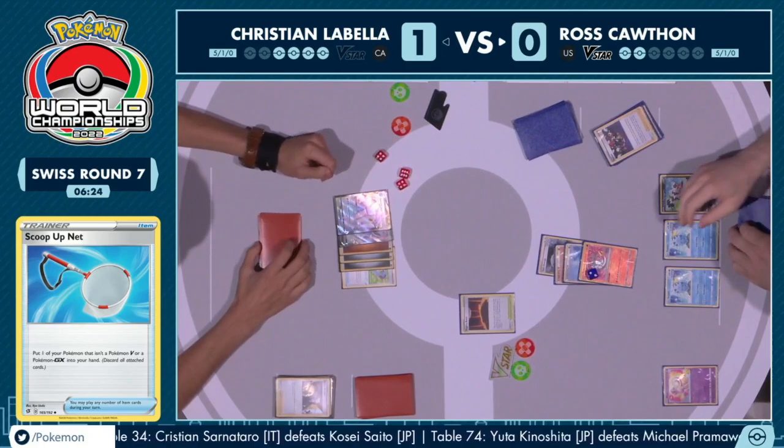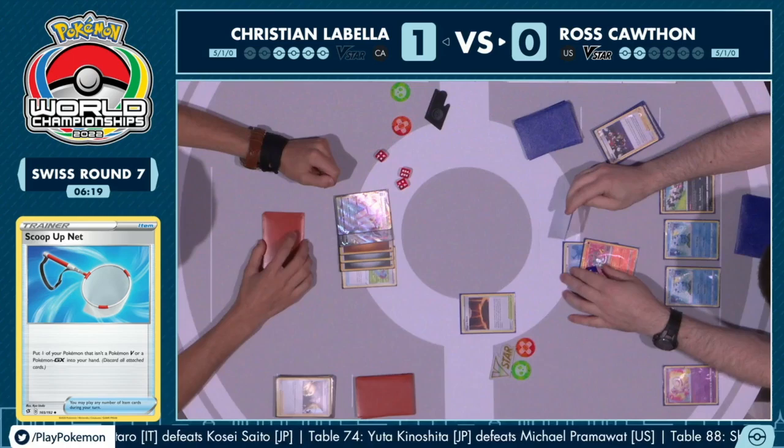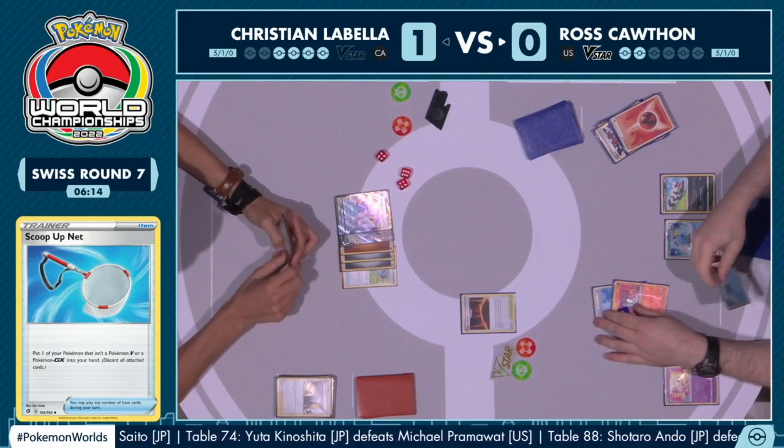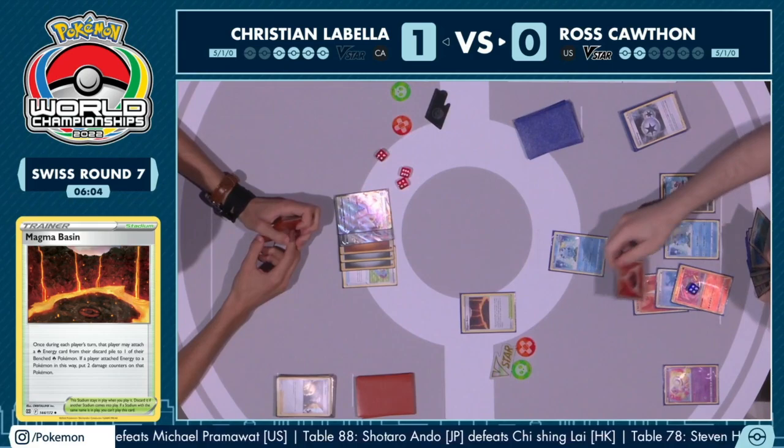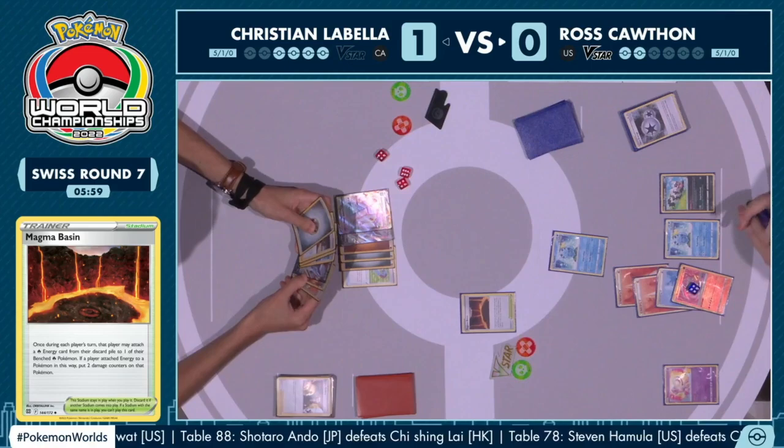This is definitely a game Ross is going to come out of and think, wow, that took a lot to play through. We did see the retreat off of the Radiant Charizard into a Sobble, with another basic energy and the Magma Basin. Now that another prize card has been taken, the ability for Radiant Charizard reduces the energy cost down to three.